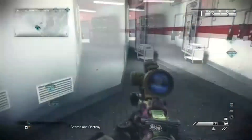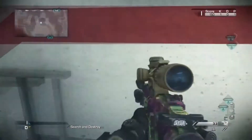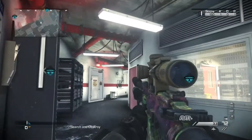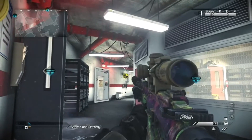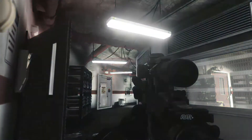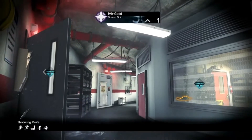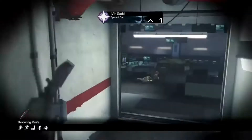For the second spot, you want to plant right there where Mr. Gad threw his motion sensor, and then you want to push into this corner between the rail and the wall. Then line up your throwing knife as you see right here, so it's just above that box, and the middle line is on the top of that light. Once you know the enemy is defusing, just go ahead and throw it and you should get a nice double bank.